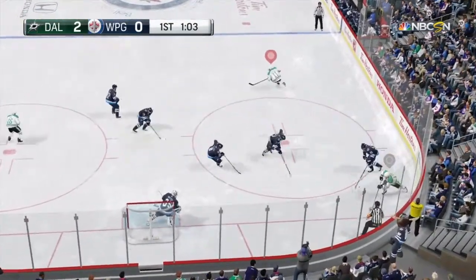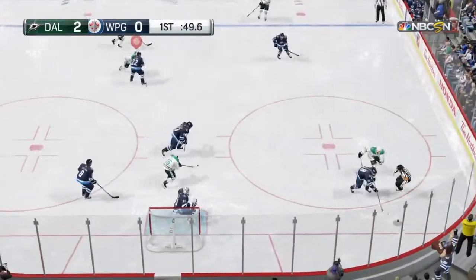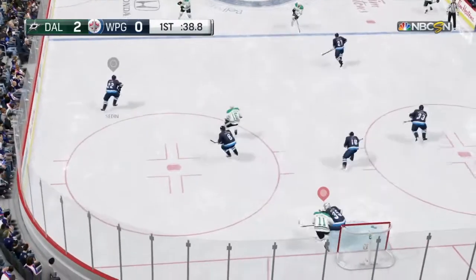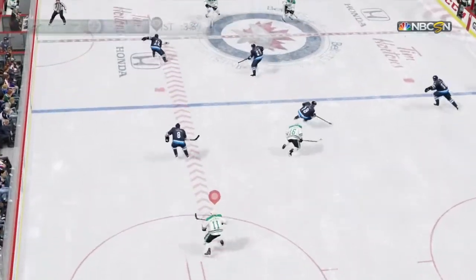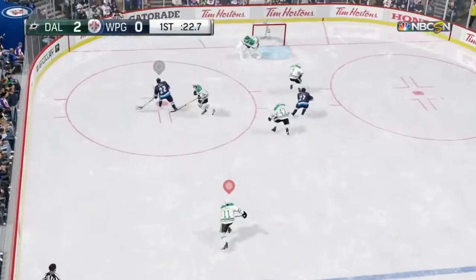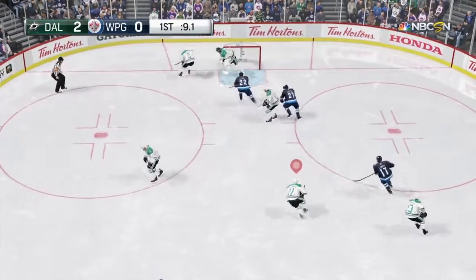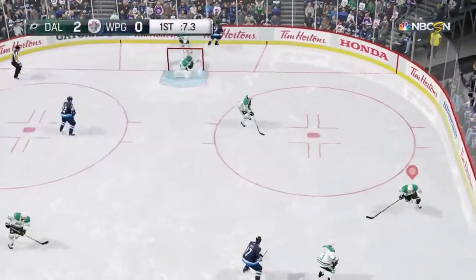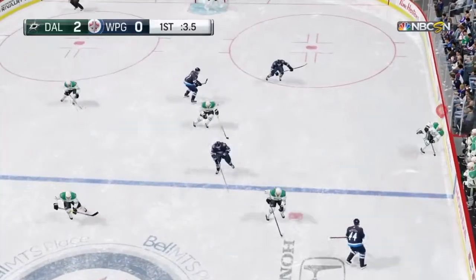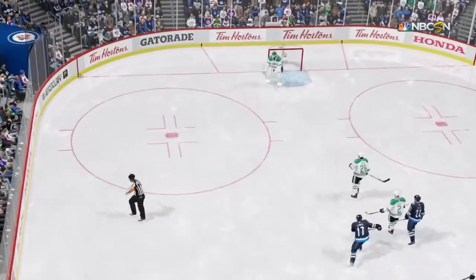Stars get it after the dumping, right in front of the net. Just wide yet again. Something's gotta be wrong with the Stars — their sticks just aren't having it right now. It's two nothing, but they're missing some easy shots. That is the end of the period.